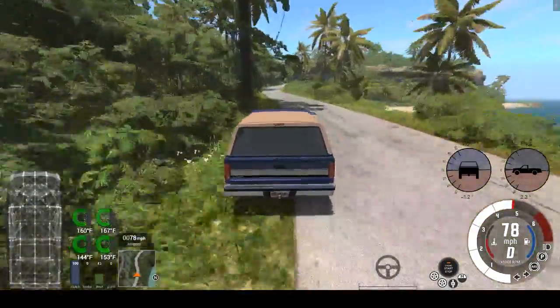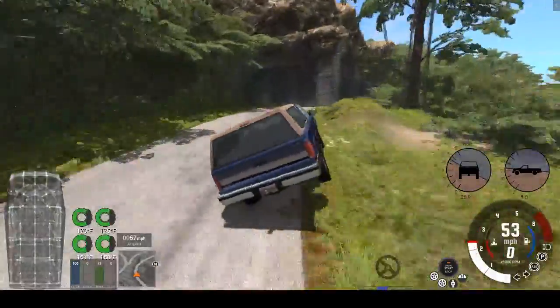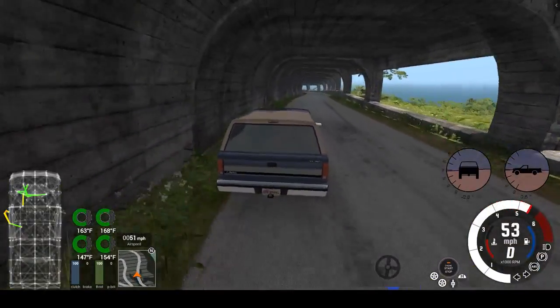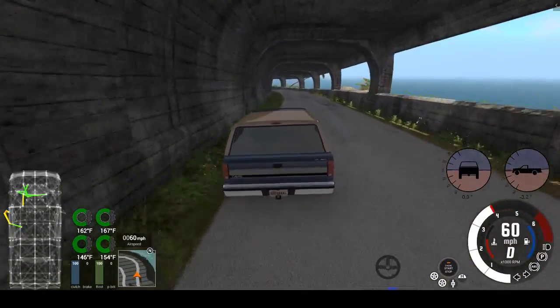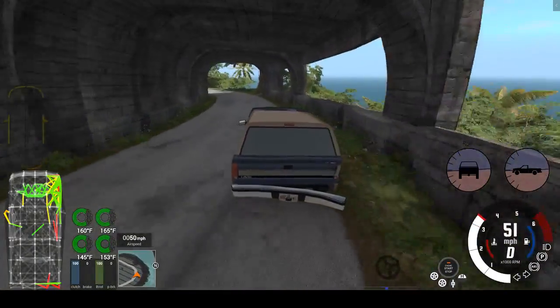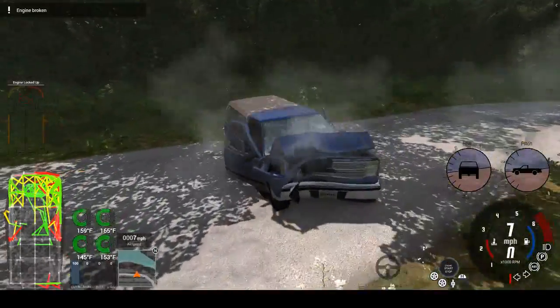Right up here looks like a good place to gradually bang it up until it stops working. That was a nice tomb — we're just gonna bang it on the wall, come around, and plow straight into that wall. We're gonna keep going and push the tree to break the engine.